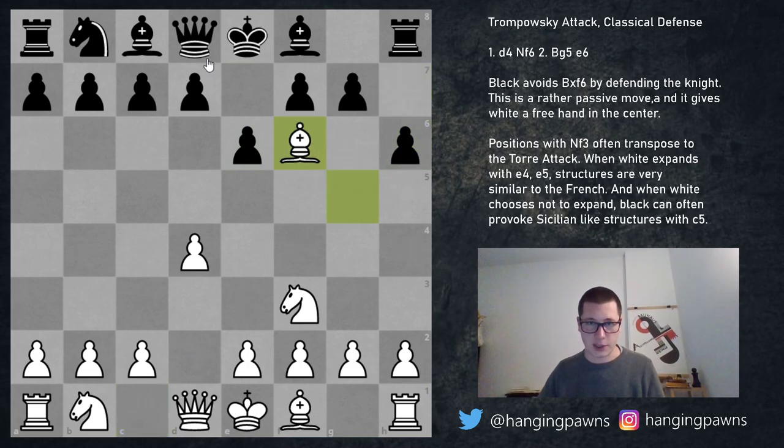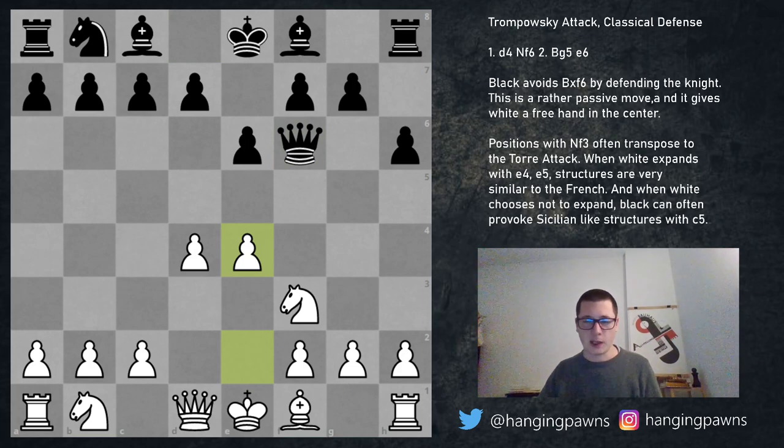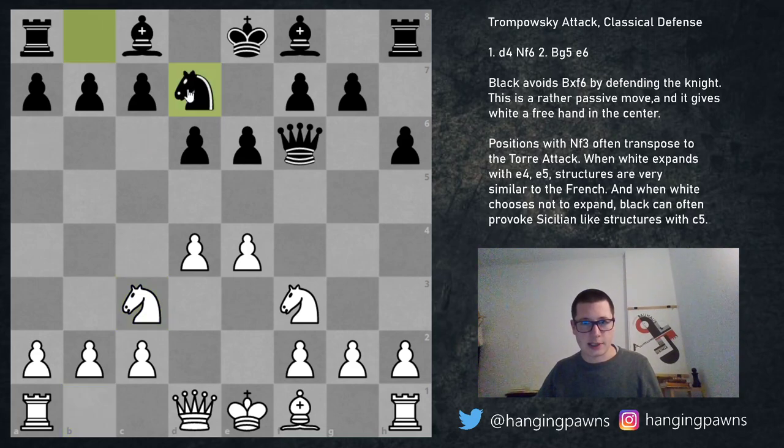Let me show you how we get this position via the Torre move order, which is far more common. Knight f3, e6, and now bishop g5 — this is the Torre attack. After h6, bishop takes, queen takes, pawn to e4, Torre attack. This is the Nimzovich variation of the Torre attack, and black plays pawn to d6, white plays knight c3, black plays knight d7, white plays queen d2 and castles queenside. So knight f3 on move five will transpose to the Torre.